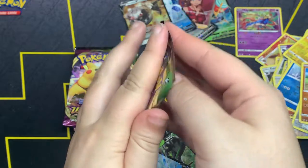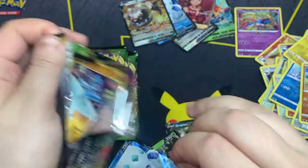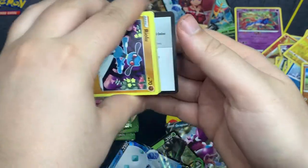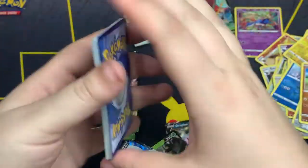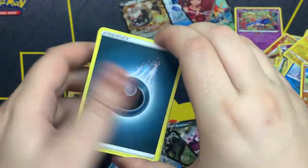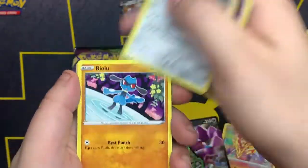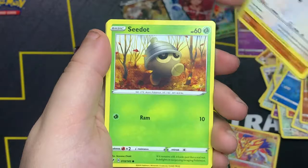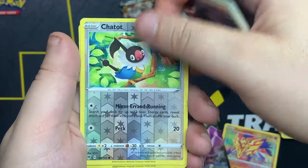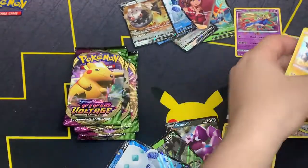Honestly, this hurts my hand and my back a lot more than I remember. Code card out. One, two, three, four. We got Dark Energy, Rocky Helmet, Alistair, Metang, Riolu, Eevee, Sida, Electric, Clefairy. Chatot as the reverse, and Zekrom holo — not a bad holo!